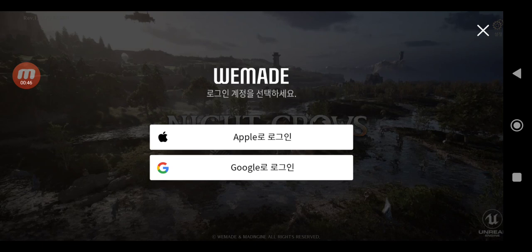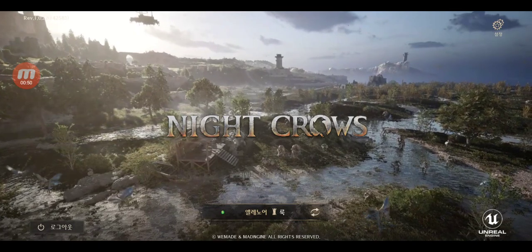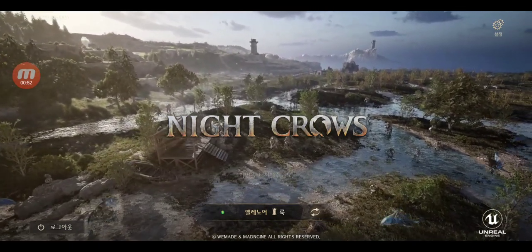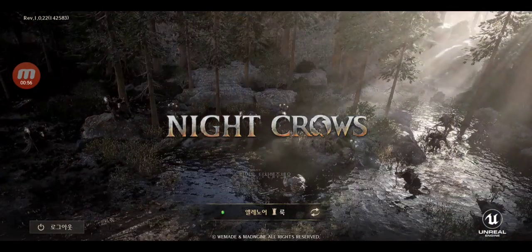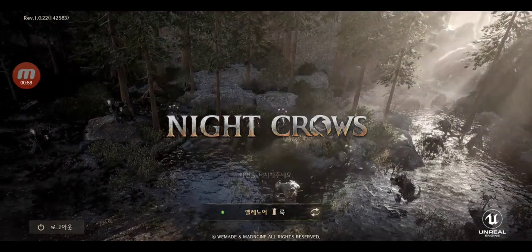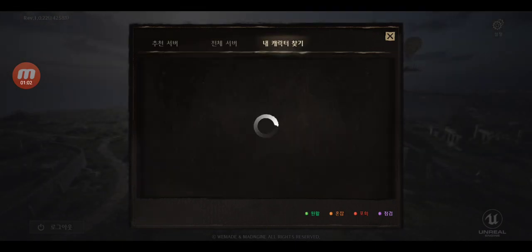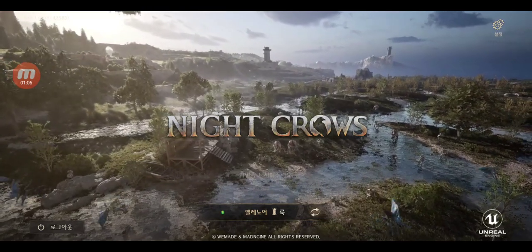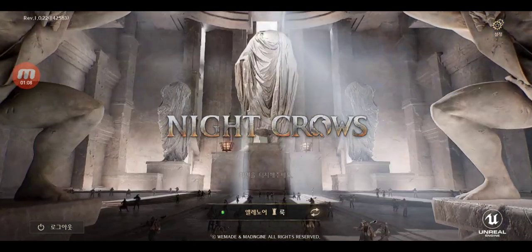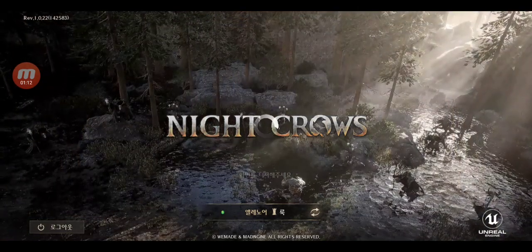Why do I have to log in again? One second guys. So you have to use your email or whatever and log in, and then you can select the server. There are a bunch of servers in here that you can select from. I'm on this server — I don't know exactly the name. Let's go and create our characters.